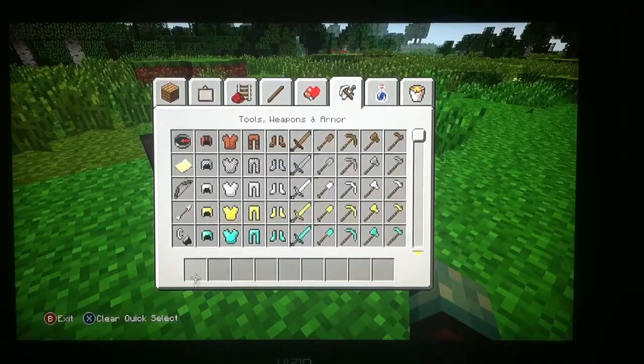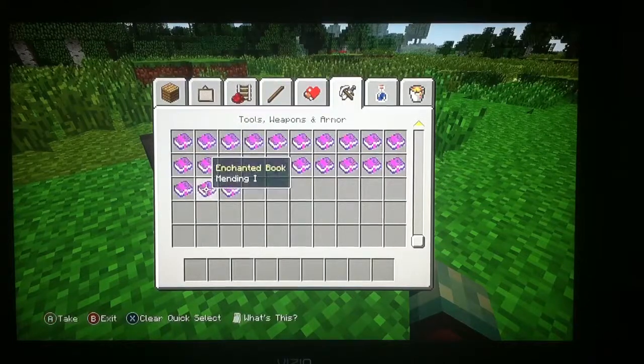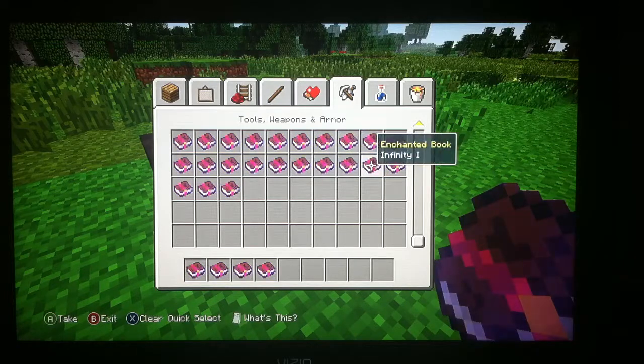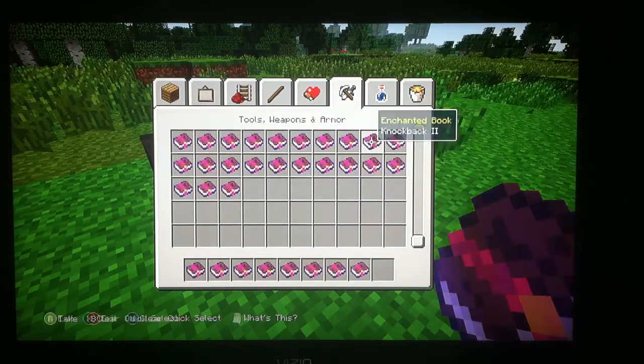I need to get a few enchantments: Curse of Vanishing, Unbreaking, Power, Punch, Flame, Infinity, Fire Aspect, and Knockback.